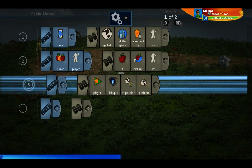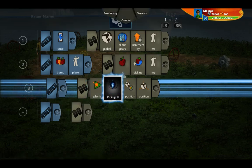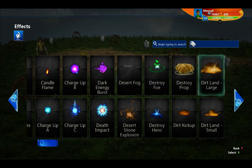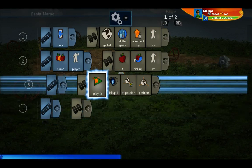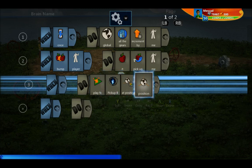The gear brain is exactly the same, except when bumped it also plays the Pickup B visual effect. To add effects, you go to Play Effects and then the gallery picker, where there are many different effects you can use. The pickup ones include a coin pickup sound, Pickup A which is a yellow glow, and Pickup B which is the blue glow you see — played at the position of wherever the gear is.